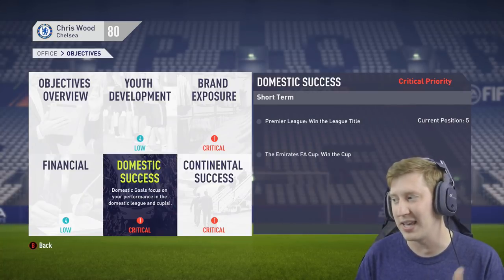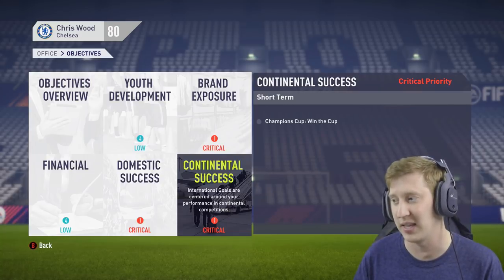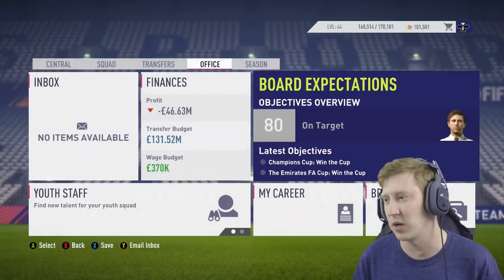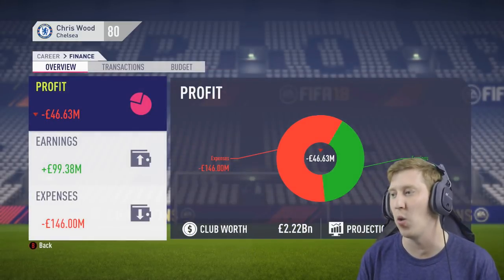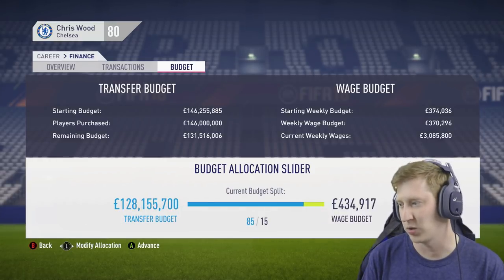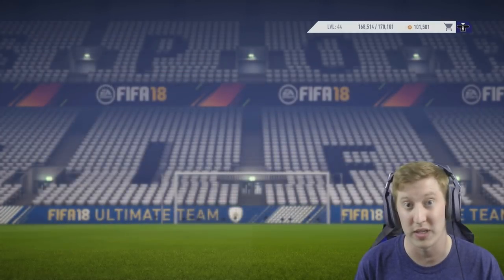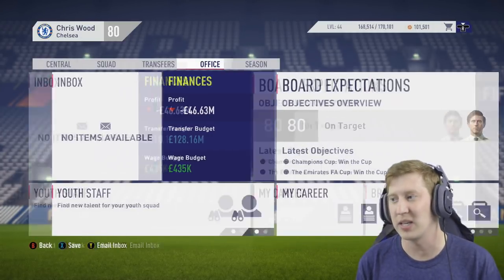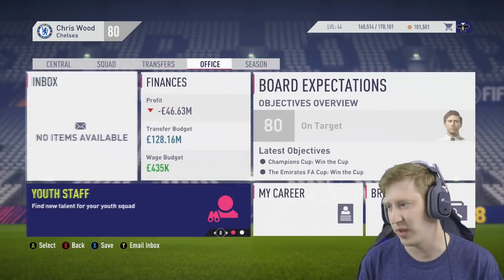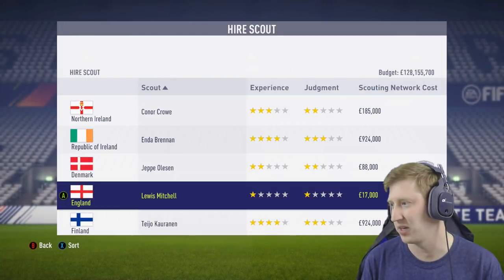Domestically they want me to win the league, win the FA Cup, and win the Champions League — so a treble is expected of me at the club this season. I'm going to have to perform. Naturally we are on Legendary, the highest difficulty setting. We have £131 million at our disposal, but I'm actually going to alter it slightly so we have a little bit more available in wage budget — £128 million is what there is currently. But there are definitely some changes that need to be made in the squad. Let's go and spend some money, shall we?